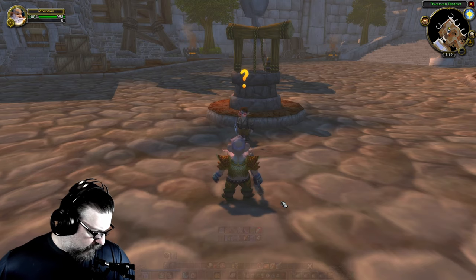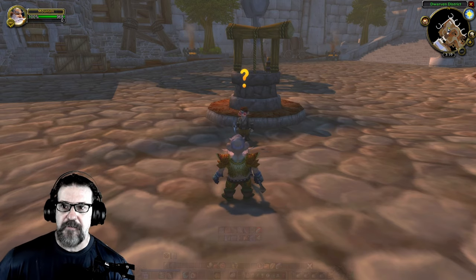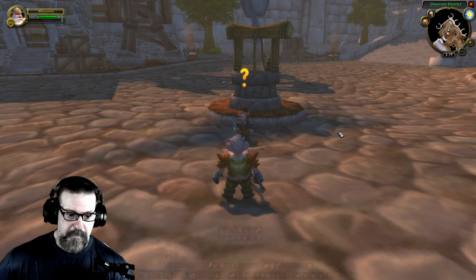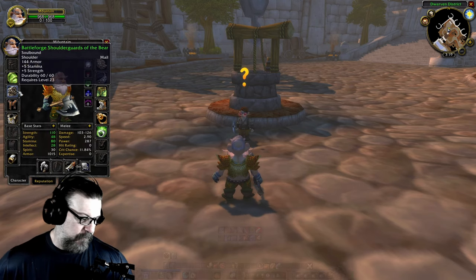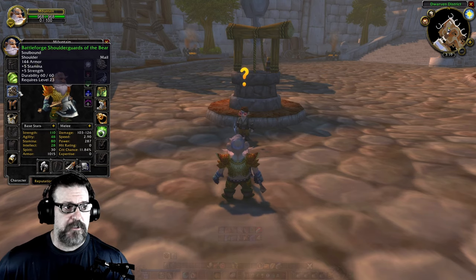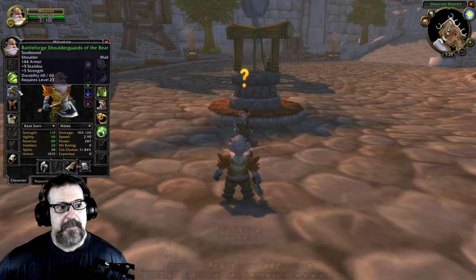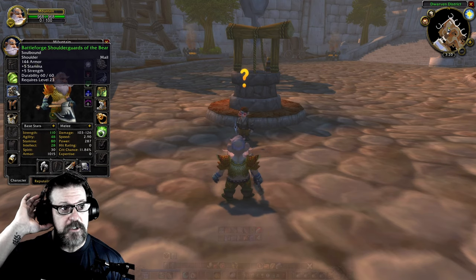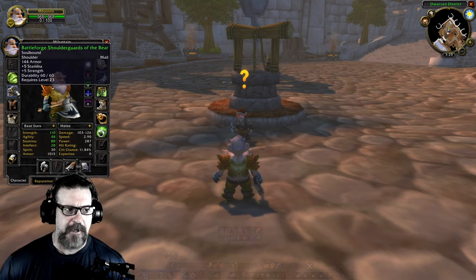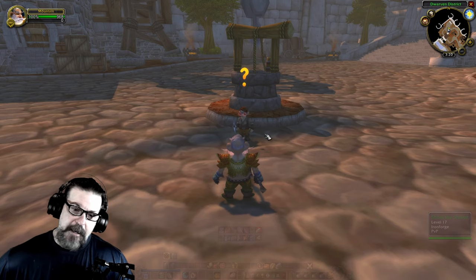We logged out in Ironforge, did some running around, did some Auction House stuff. I bought some shoulders — don't really like buying things but I generally do anyway. These are Battle Forge Shoulder Guards of the Bear: 144 armor, five stamina, five strength. Got them for 28 silver — you could probably have vendored these for more. I could not pass that up, so we're rocking these now.